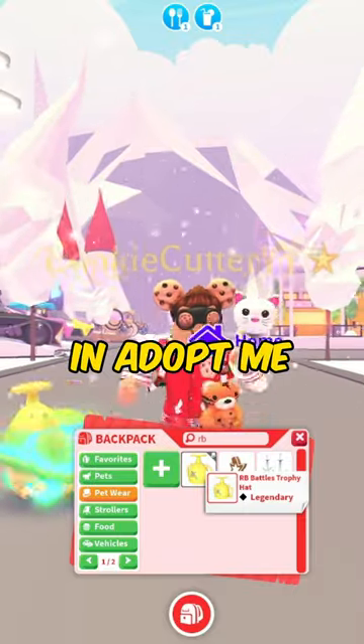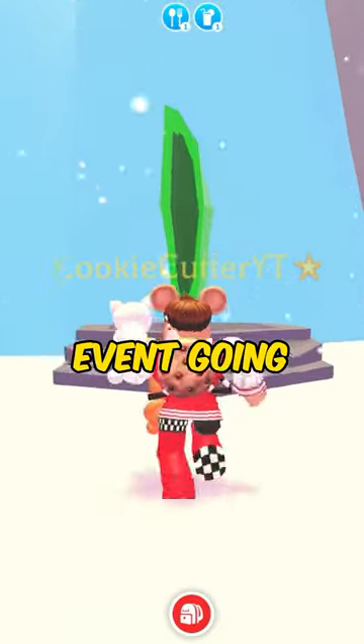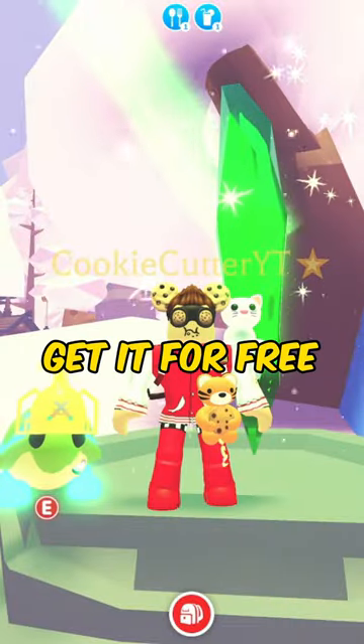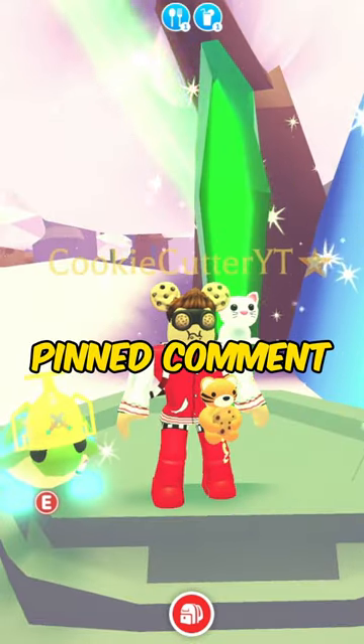How to get a free legendary in Adopt Me. The RB Battles trophy hat is a top-secret event going on in Adopt Me, and you can get it for free. For the full tutorial on how to get this item, click the link in the pinned comment. This is...